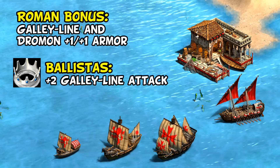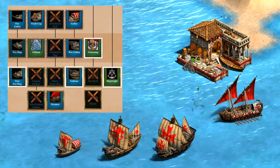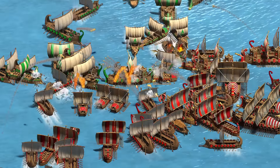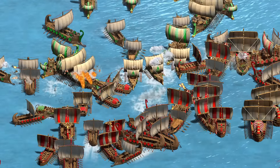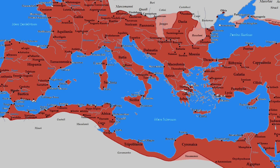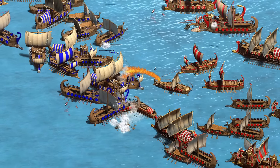The next topic I have a little more trouble accepting: the Romans' navy. The Roman galley line and the new dromon have extra armor, and combined with the Ballistas tech giving the galley line more attack, plus a strong economy and reasonably good naval tech tree, Romans are on paper a well above average naval civilization. Mostly through sheer force of will they did overcome the famed Carthaginian navy, albeit far outside the time period AoE2 is intending to represent. As one illustration, after the Vandals took Carthage, they invaded Syracuse and sacked Rome among other raids in the Mediterranean, virtually uncontested by any western Roman navy.